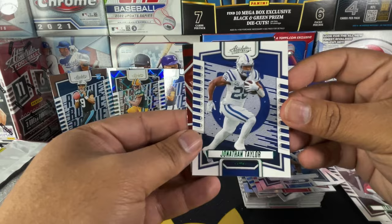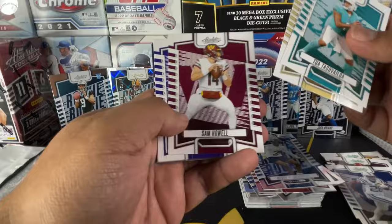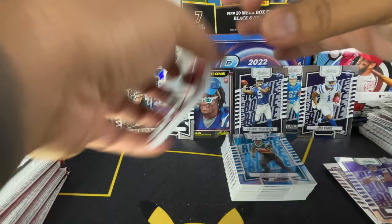He is a boomer now if he was drafted in 1984. We got Tua, Cam Akers, Jimmy Garoppolo, DeAndre Swift, Jonathan Mingo, Tyreek Stevenson, Tank Bigsby, and Jaron Hall on the green. One good thing about Absolute is you do get a lot of rookie cards.